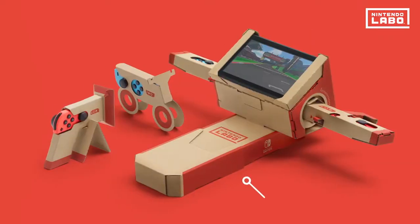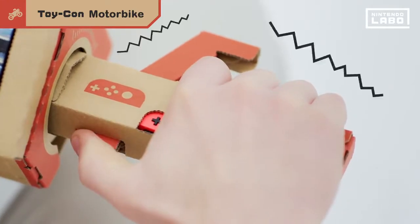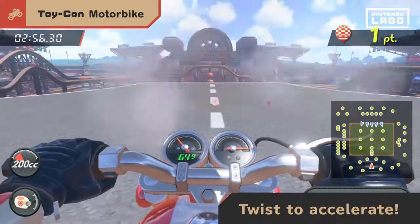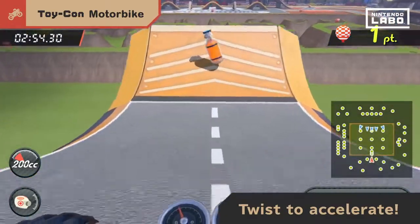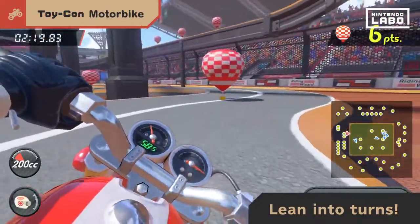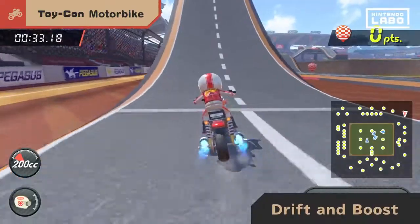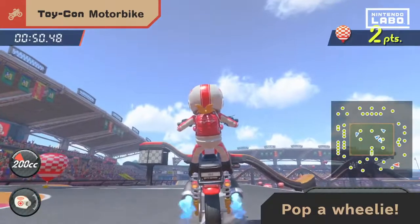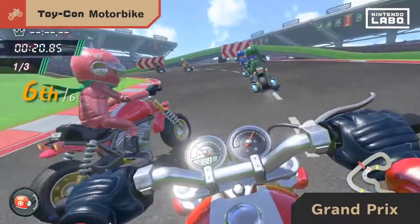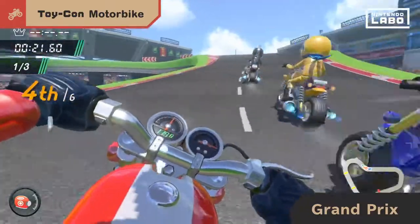Racing along, it's the Toy-Con Motorbike. Squeeze the handle, grab up the engine, and twist the accelerator to drive. Lean into curves and steer just like a real bike. Drift into a dash, or even pop a wheelie. Once you've got the hang of it, challenge the Grand Prix. Leave your rivals in the dust as you aim for victory on the circuit.